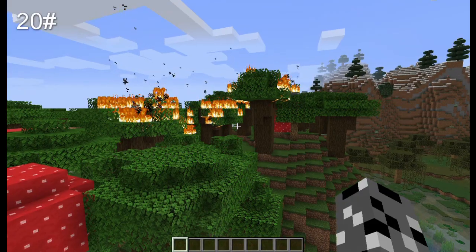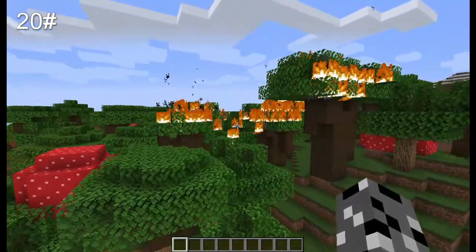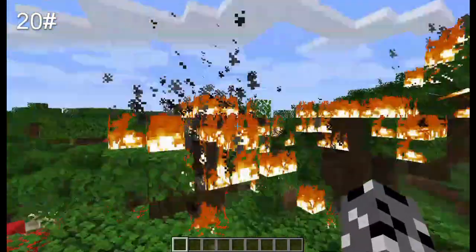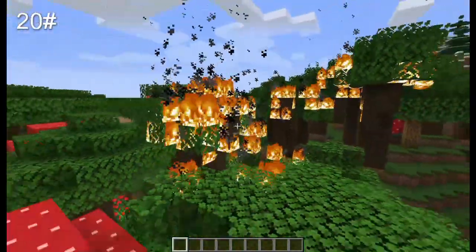Lastly, the base random tick speed is slightly increased by 30%, so fires burn a little bit quicker, crops grow a little bit faster, and generally things that have a random chance of occurring happen a little faster. Alright, that is it for this datapack. Thanks for watching, I hope you enjoyed, and I'll see you next time. Bye!